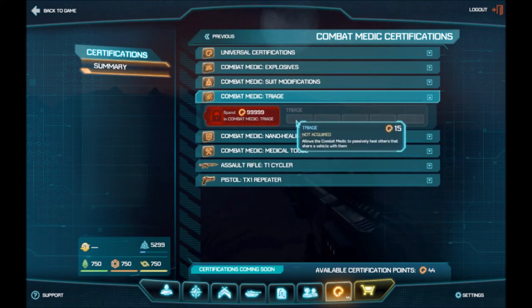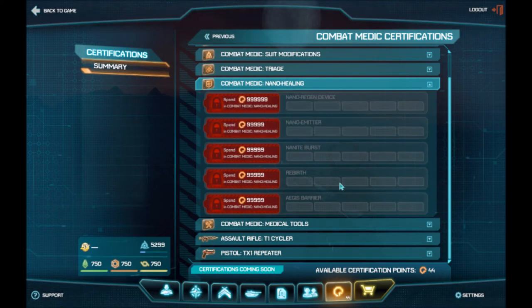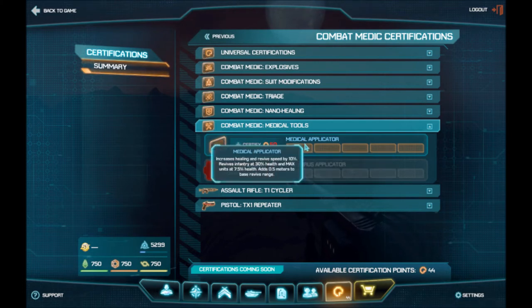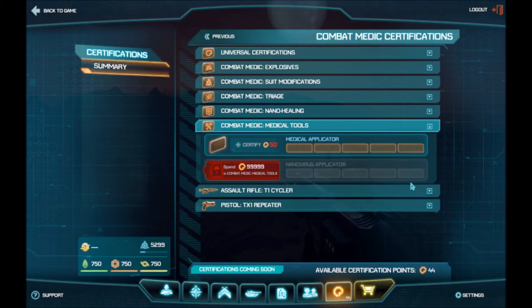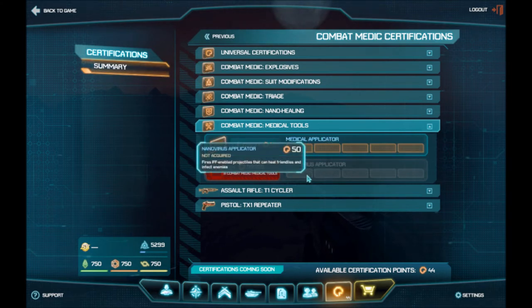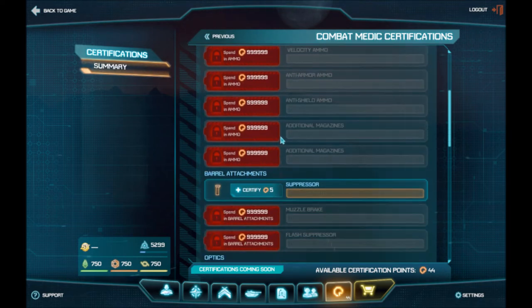Triage heals anyone that's in the same vehicle as the medic. The tools let you increase how much you res them by. I think you actually have to get the first point of this to even res MAXes — otherwise you can't res a MAX. You can also inject a virus into friendlies or enemies: damage to enemies, heal to friendlies. It's a cool AOE design, more of a fantasy-style ability.